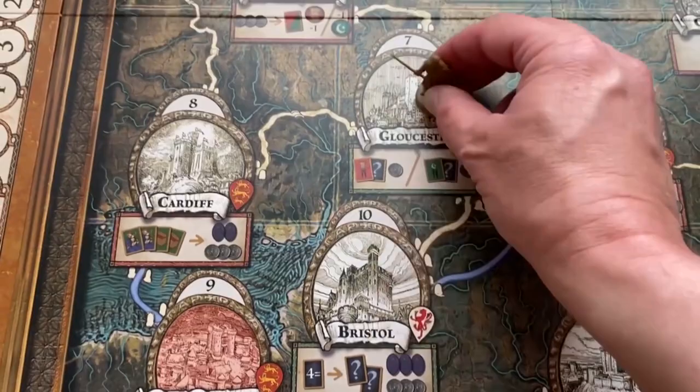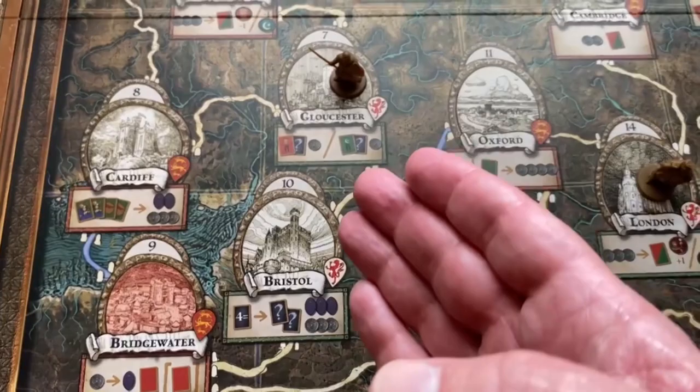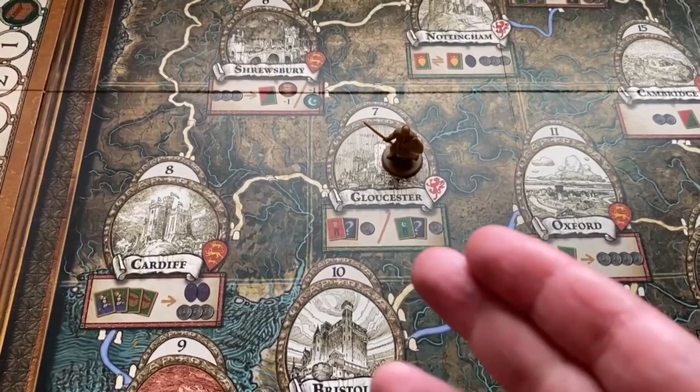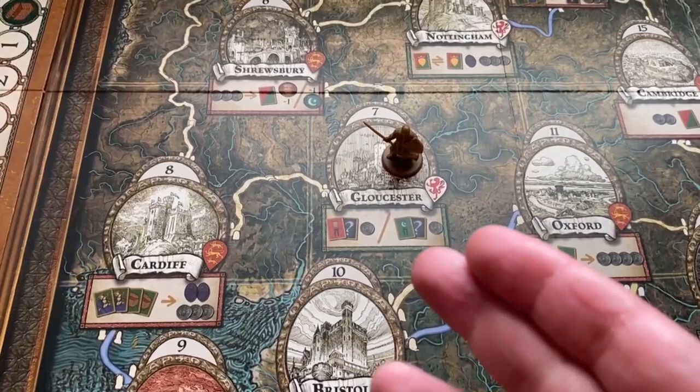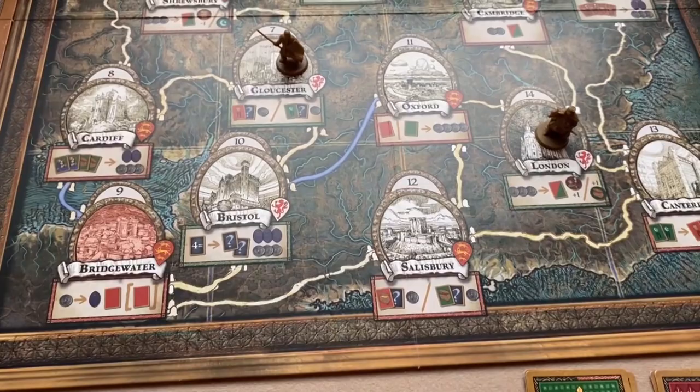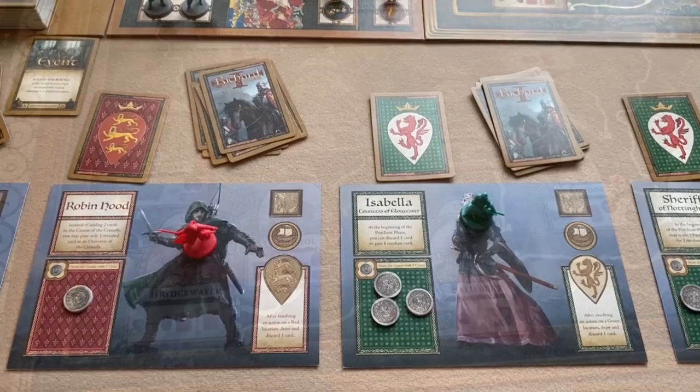Once the mercenary and merchant figures are placed on the board, if you end your movement at a location containing one of them, after your encounter you get a bonus. Ending where the mercenary is lets you draw two cards from the provision deck into your hand. Ending where the merchant is lets you take two coins from the supply. These figures are placed and moved at the end of each round via the event card.